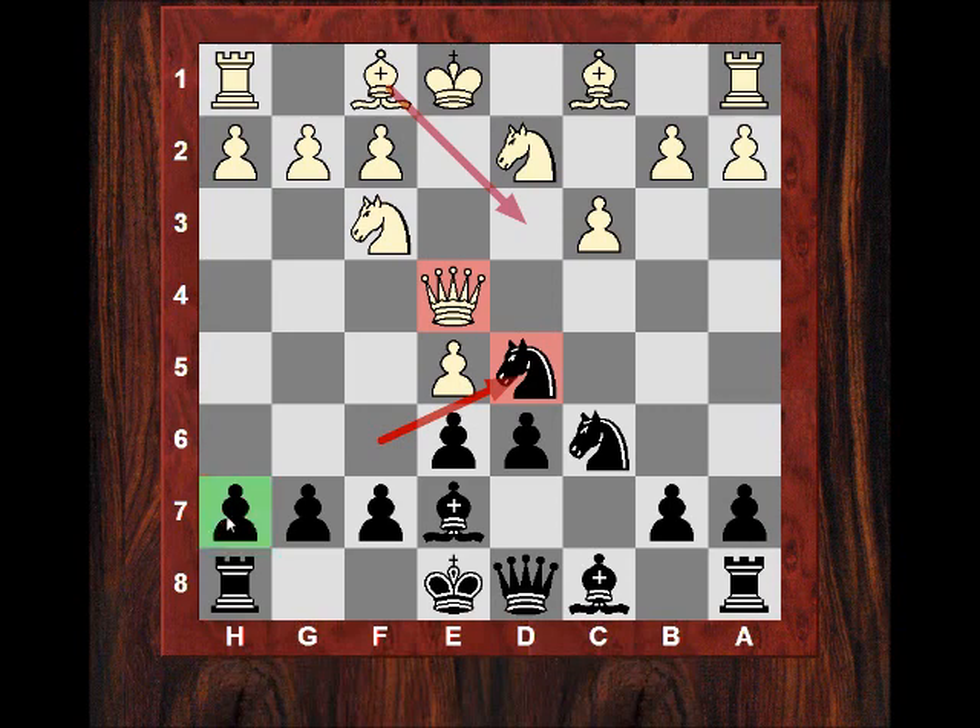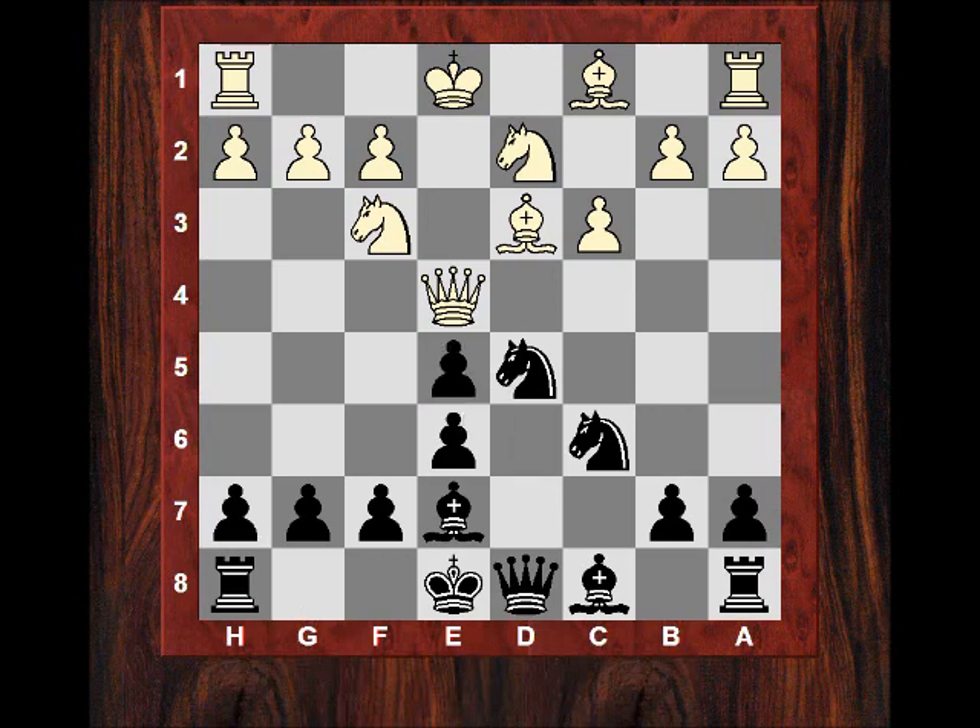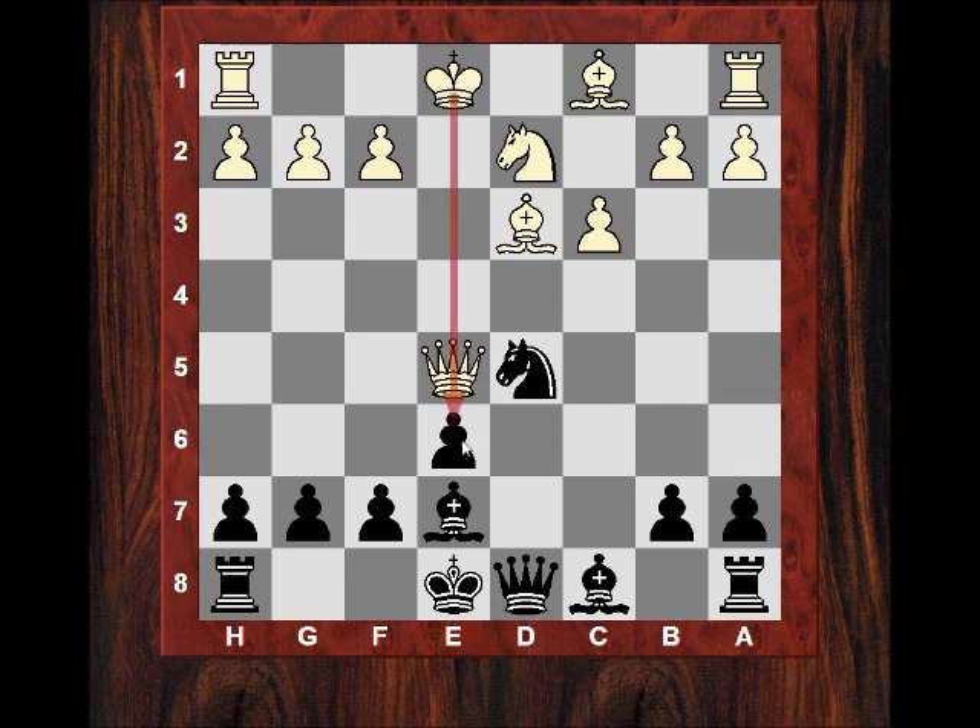Nbd2 and now Be7, and white enjoys a crude battery against h7. He's dislodged the knight away from defending h7. Bd3, and black doesn't want to castle here - in the Alekine he undermines the center. He plays dxe5, and structurally now we have a situation where black has potentially an extra pawn in the center to try and get his central pawn mass moving forward. After Nxe5, Qxe5, white enjoys pressure on that semi-open e-file and the e5 square can be used for an outpost.